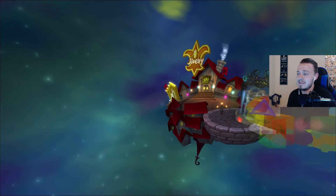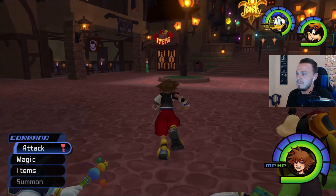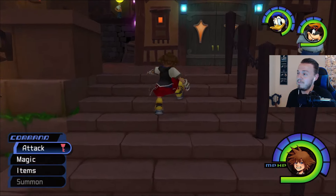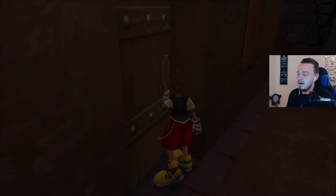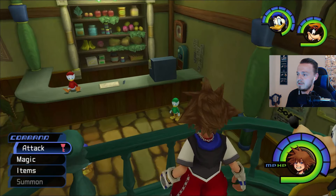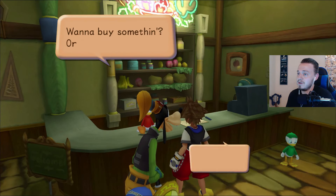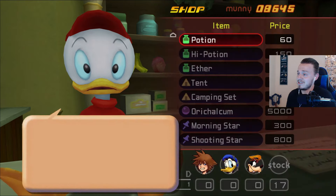So I think now that we got the Trinities, we need to go back to Traverse Town. Let's stock up on items, let's sell some stuff, let's see if we can do some synthesis. One thing you're going to see when we buy and sell items here — we'll head to Donald's nephew's place here — is that we have a ton of items. I collected a bunch of stuff while I was traveling.